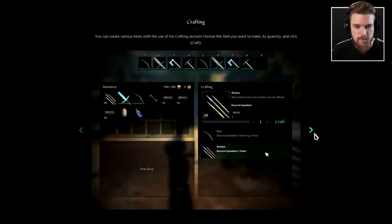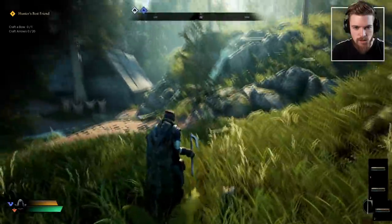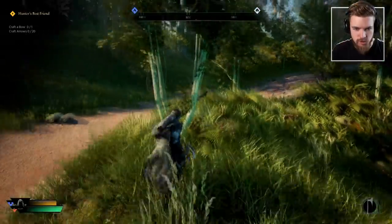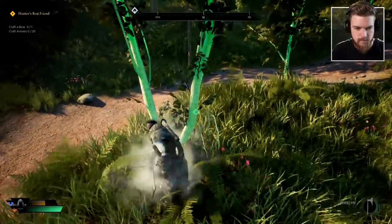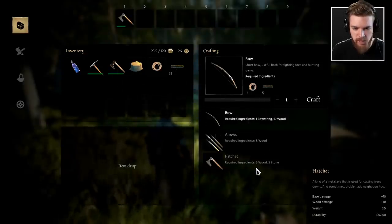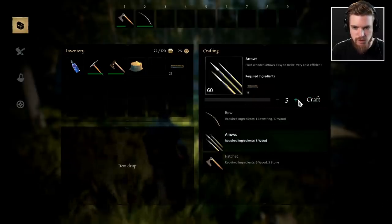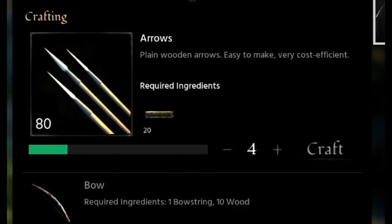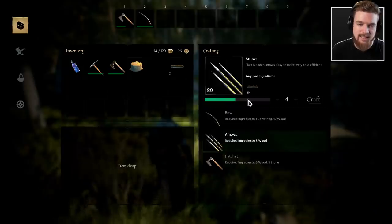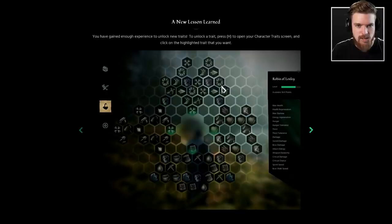You can create various weapons with the crafting section — you can do it from your inventory, apparently you don't need a workbench or anything. I'm going to go chop down some more trees. Now we have 32 wood — we can actually craft a bow or even another hatchet, which requires three stone as well. I'm going to craft a bow though because we've got our bow string. It has a little timer — I don't really understand the point of this timer, unless I get attacked and can't craft mid-combat. I guess that's the point.